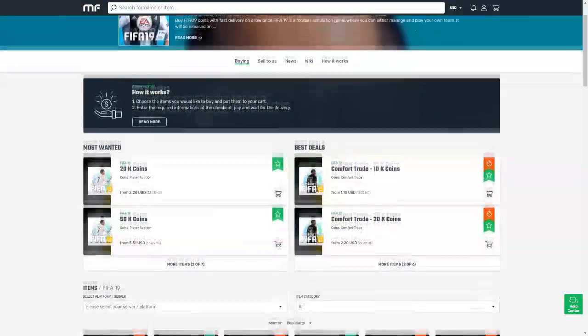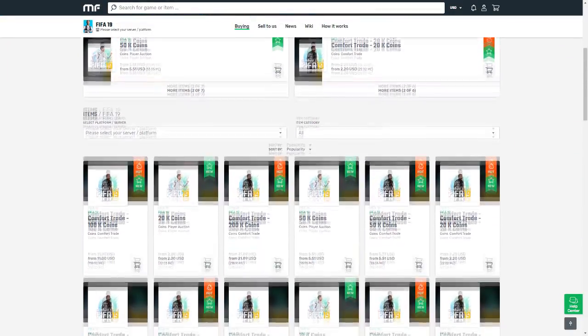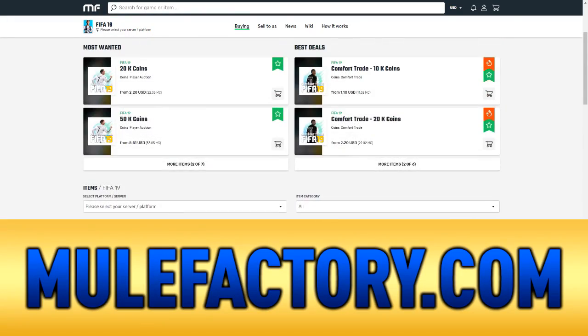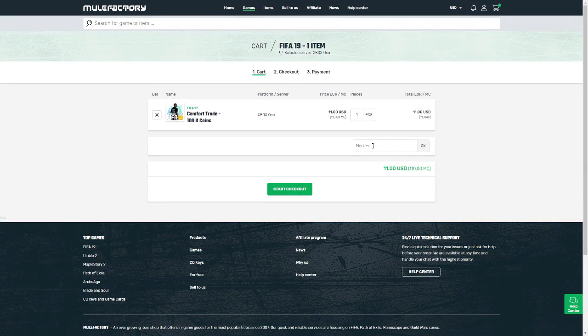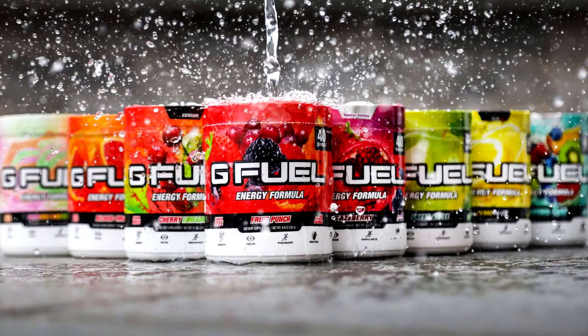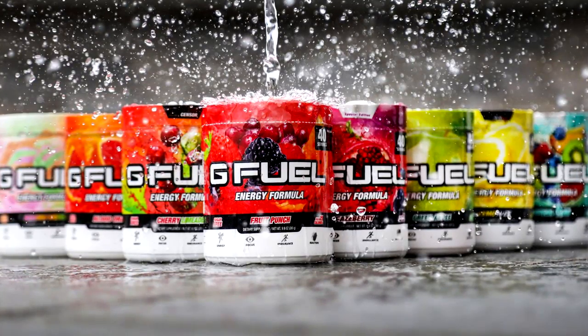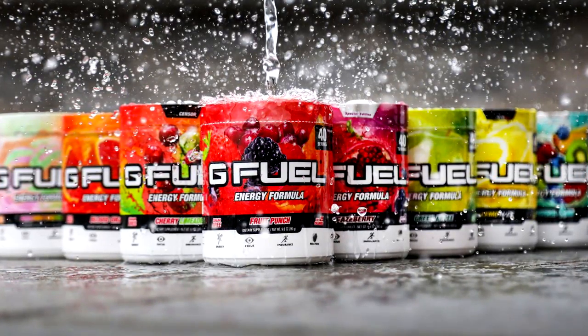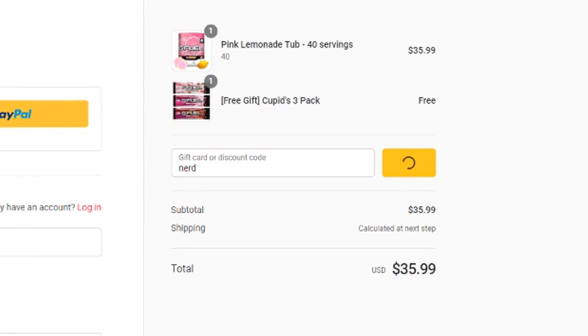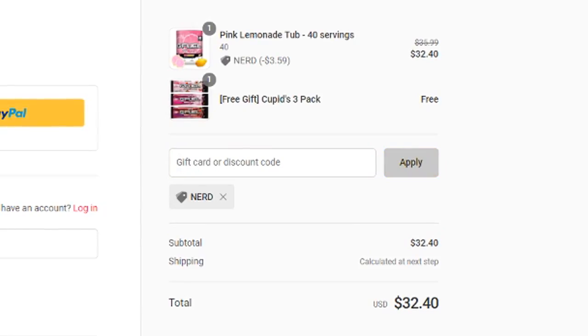If you guys want safe, cheap and reliable FIFA 19 coins with 24/7 support and 100% safe comfort trades, make sure you head over to MuleFactory.com and use the code 'nerdfire' at checkout for a cheeky five percent off any order. Also, if you want to get some G Fuel, head over to the G Fuel website and use the code 'nerd' at checkout for ten percent off your order.